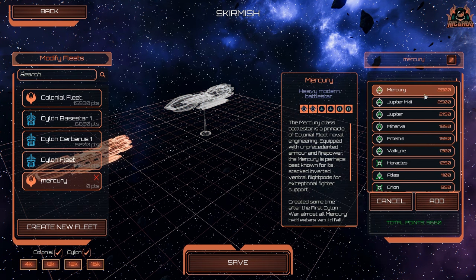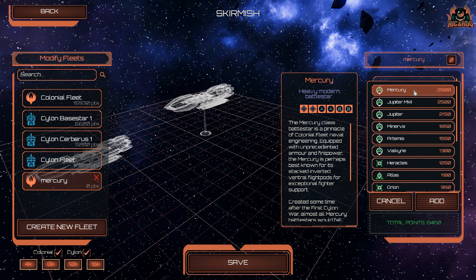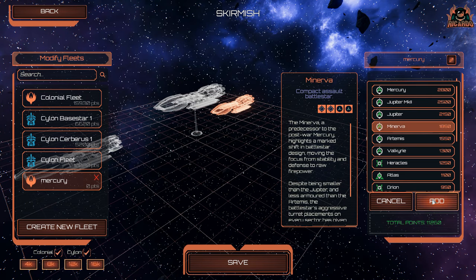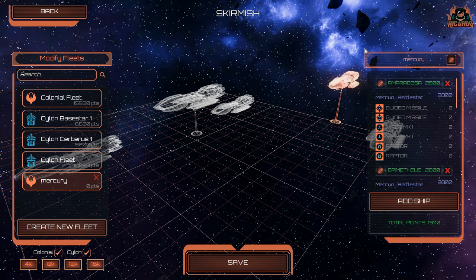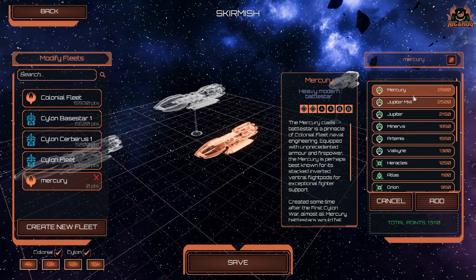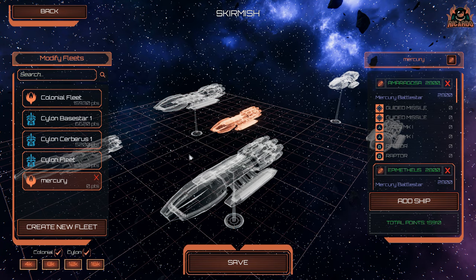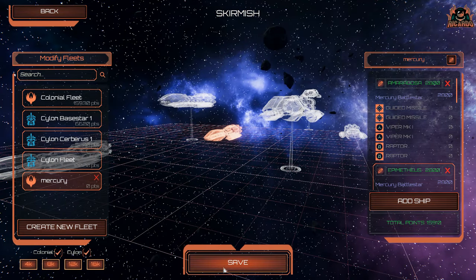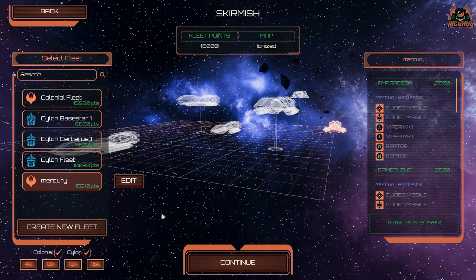We can add a couple of ships — add another one for a bit of compare and contrast, put that at the back. At 13,000 fleet points we can add another one, no problems. So we've got our fleet, we're going to save that and have a look at it in-game.